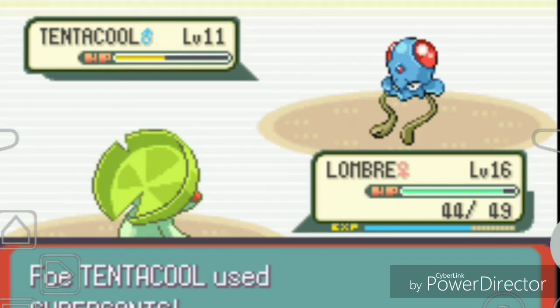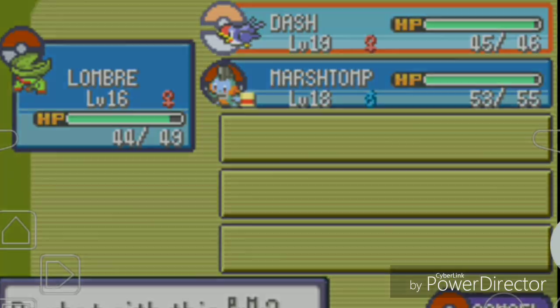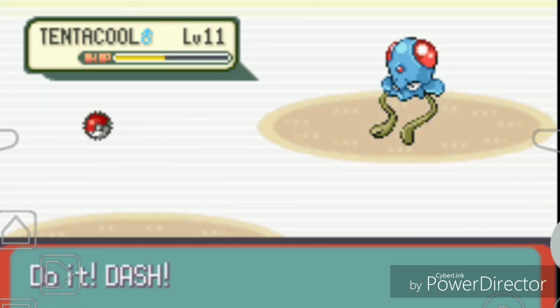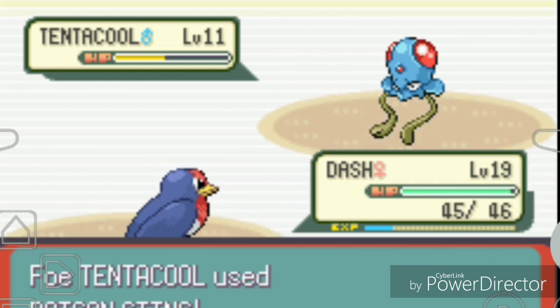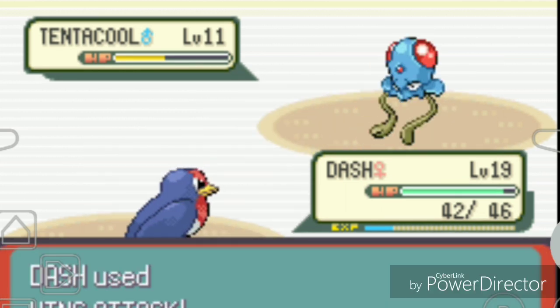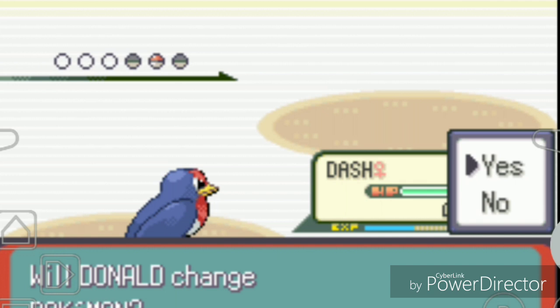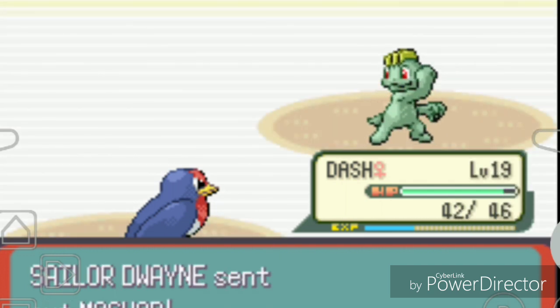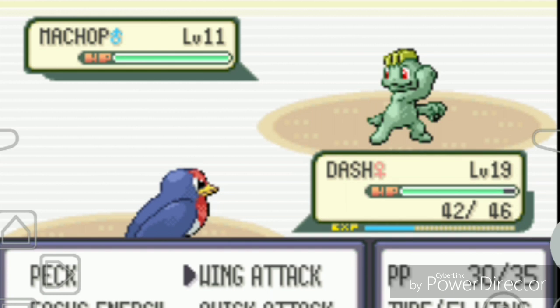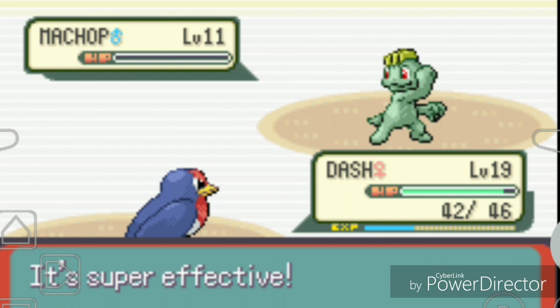I switch to Dash to handle the Tentacool since Dash is quick enough. Dash uses Wing Attack - go Dash, defeat this Tentacool! Dash is my go-to Pokemon, very quick and powerful. Defense isn't great but one super effective attack should be a KO - and yes, it is a KO!